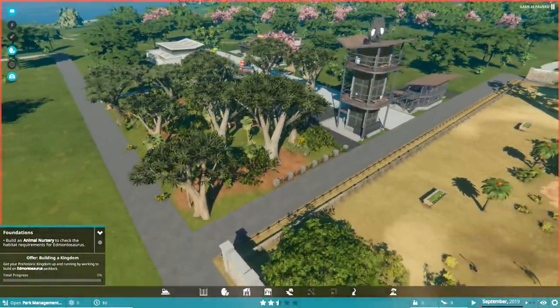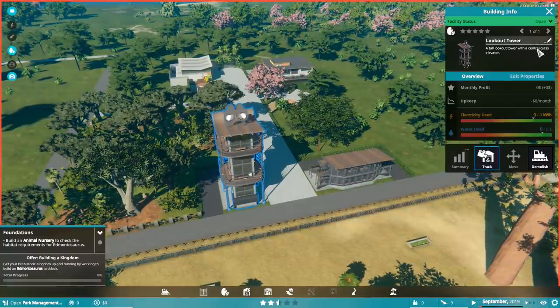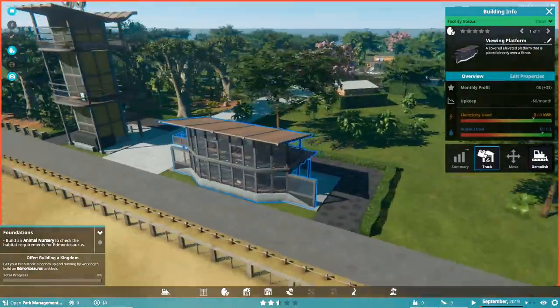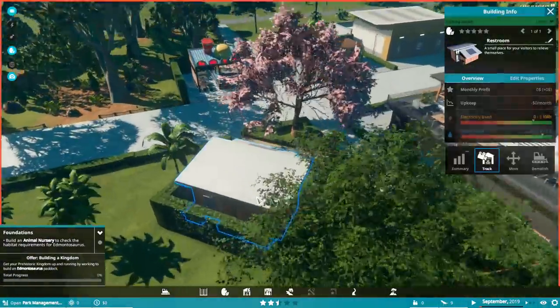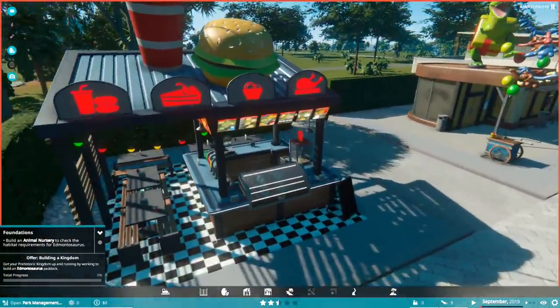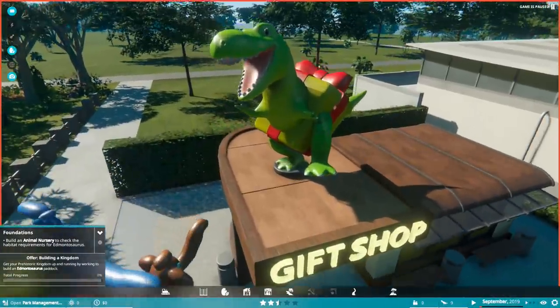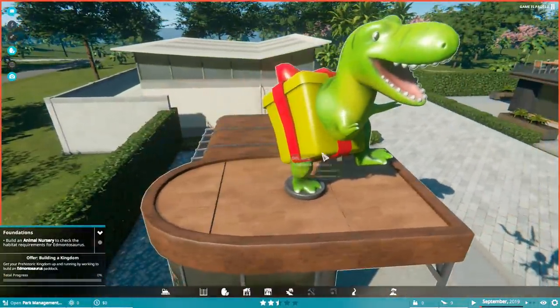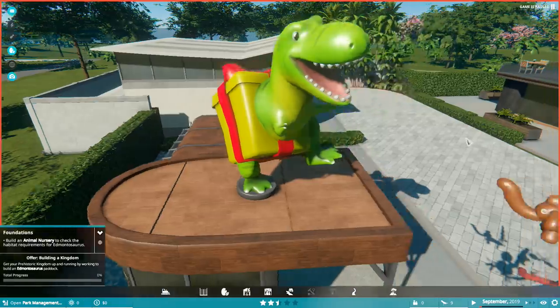Let's do the mission. We're going to keep the game paused. There's our viewing tower — lookout tower as it's called. Very cool, and here we've got a viewing platform looking over the exhibit. We've got a restroom, a fast food kiosk which is making me slightly hungry, and a gift shop with an exceptionally happy T-Rex — although it looks like it's been spliced inside the present, kind of Cloverfield style.